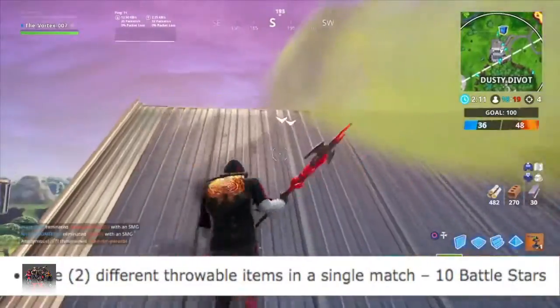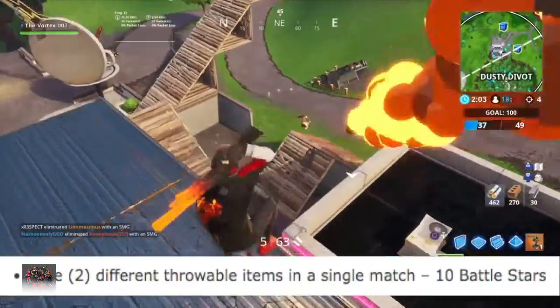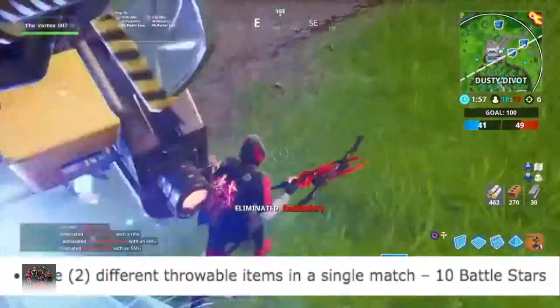The next challenge is Use 2 different throwable items in a single match. This challenge sounds easy because it says Use — not eliminate or deal damage — so it might be as simple as using items such as Impulse Grenades, Smoke Grenades, Smoke Bombs, or Boogie Bombs.